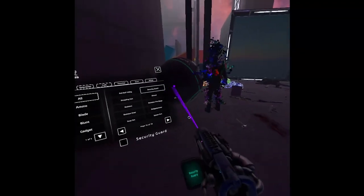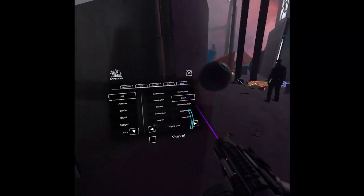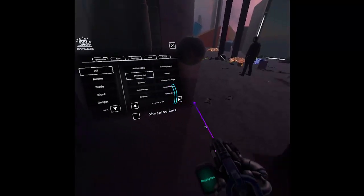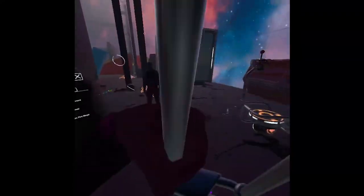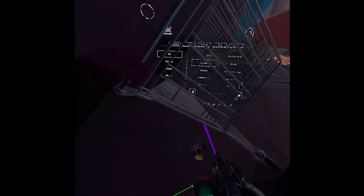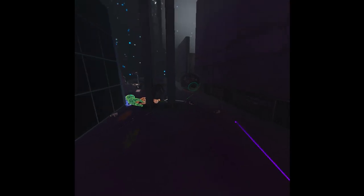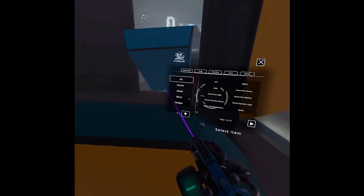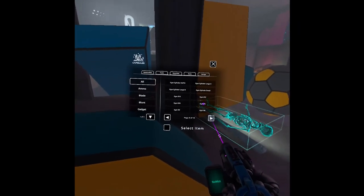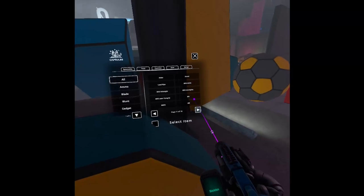We have a security guard - we spawned him previously. We have a shovel we can grab and throw at the security guard. We have a shopping cart - I actually didn't know there were shopping carts in the game. I walk fast with a shopping cart for some reason. Then we have a skeleton. Let's see if the security guard can fight him. I think he's dead. Who do you think would win - a security guard or a skeleton?